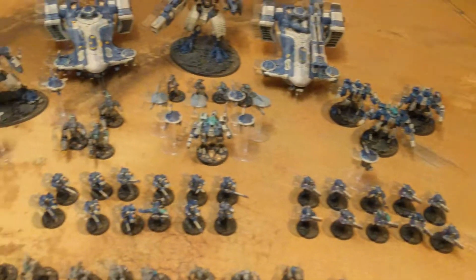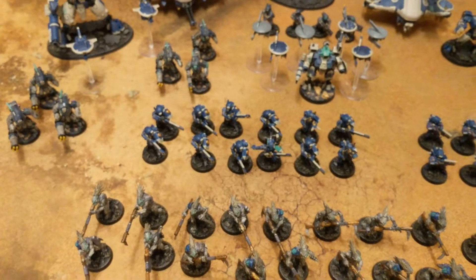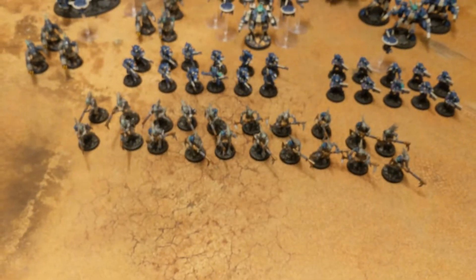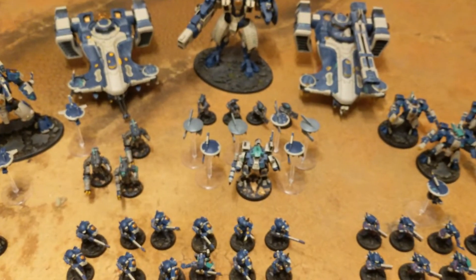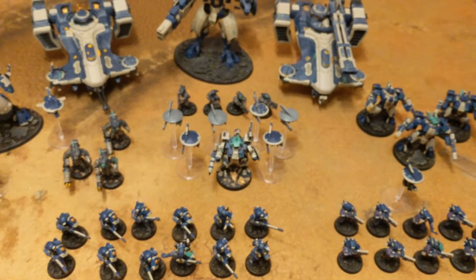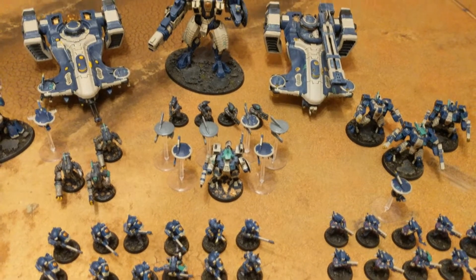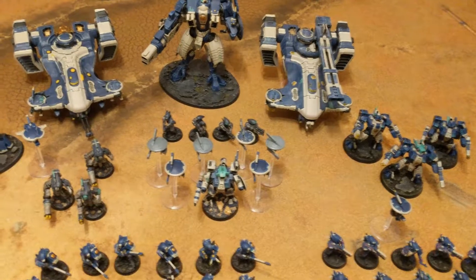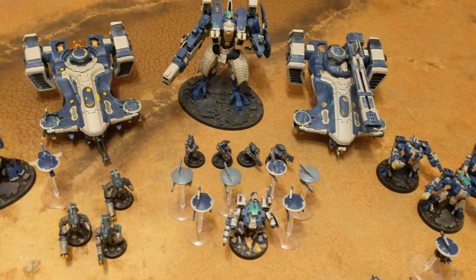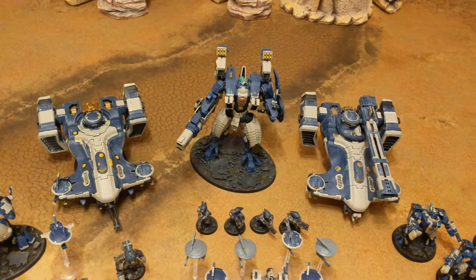The Breachers have a guardian drone and a chassis. We then have a unit of 12 Fire Warriors, a unit of 20 Kroot with sniper rounds, and a Buff Commander. He has the iridium armour suit, a shield generator, stim injector, drone controller, and he's with six marker drones.